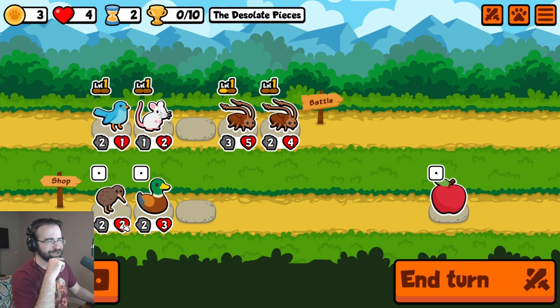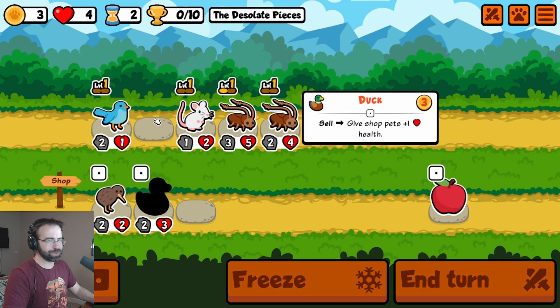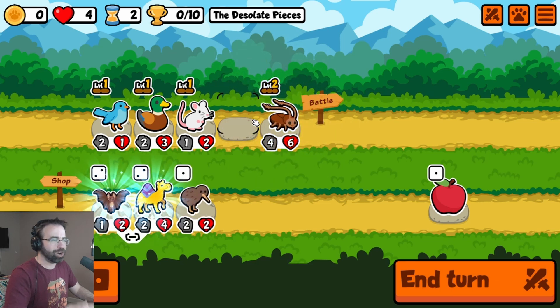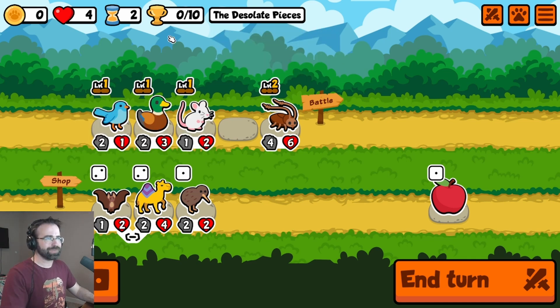Wait — so if I buy a strawberry and I have a kiwi, then my strawberry... let's get into the strawberries. Actually, I'm going to give somebody a strawberry perk. No, that's stupid. We're just buying a duck. End my turn. Let's go roach — I didn't mean to combine them, I just wanted to switch their position. I wanted the strongest roach in the front.